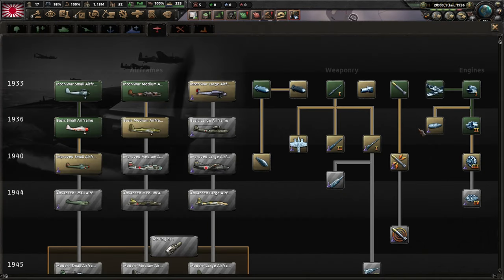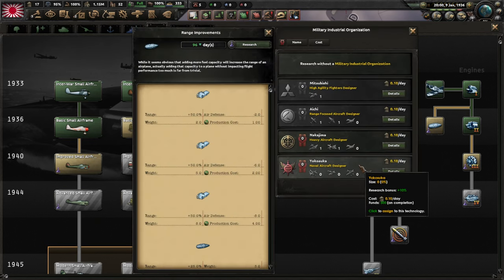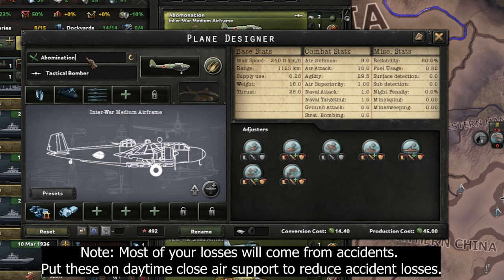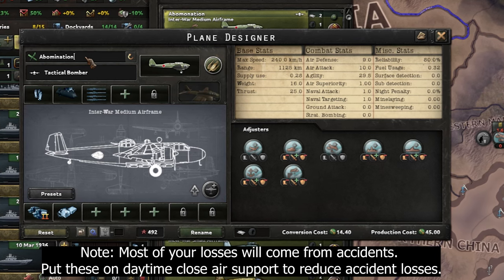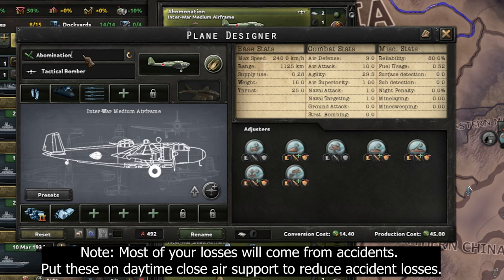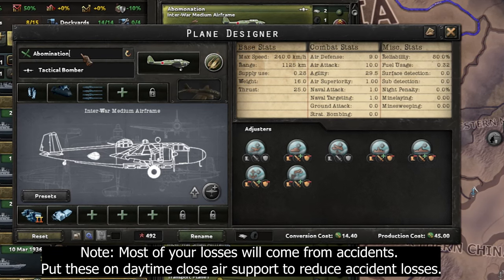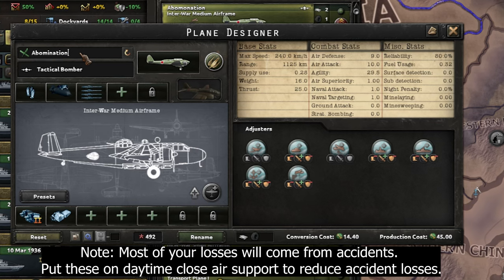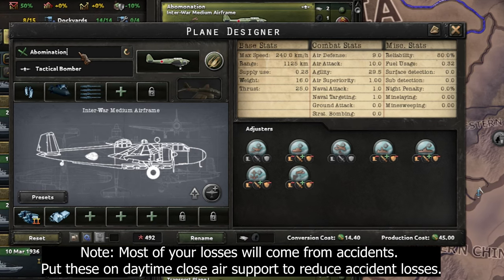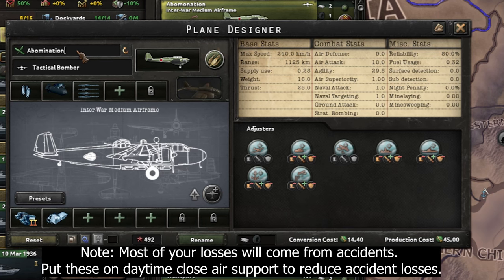Make sure to research range improvements in the first half of 1936, because when you grind 8 air XP, you're going to be turning your tactical bombers into this abomination by adding bomb locks, quad LMGs, putting in newer dual engines, and substituting the defense turret with extra range. This has to be the worst meta plane ever designed, but it will get the job done in China.